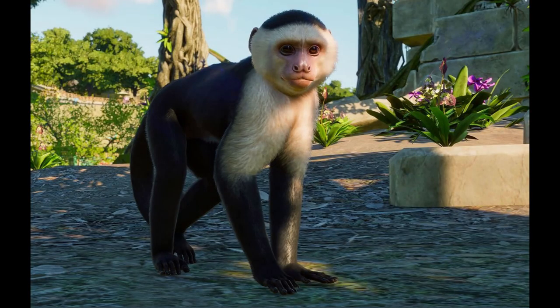Next up we have the capuchin monkey, which is pretty great. I think we've needed a more traditional monkey in the game because the other ones we've had are a lot more unique. The monkeys we do have are the mandrill and the Japanese macaque, and they both stand out as kind of outliers in the monkey world, whereas the capuchin monkey is much more of a traditional monkey — the image you'd expect. I think they're going to be a great addition to anyone's primate house, so very much looking forward to that.